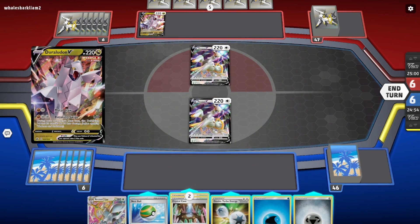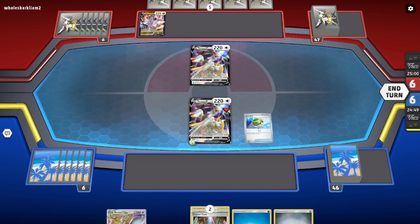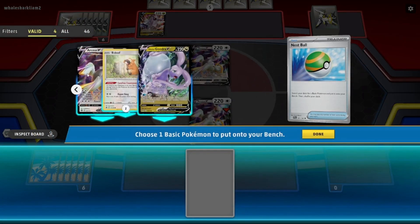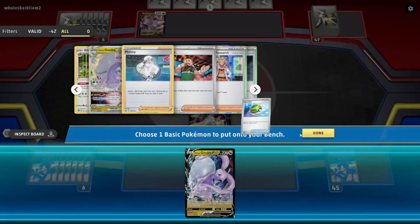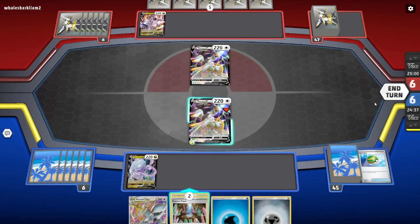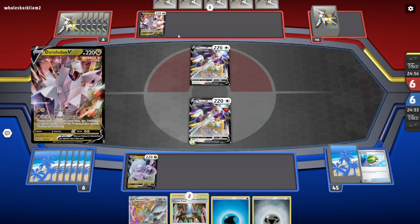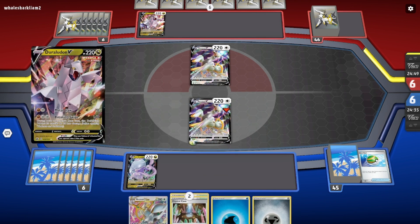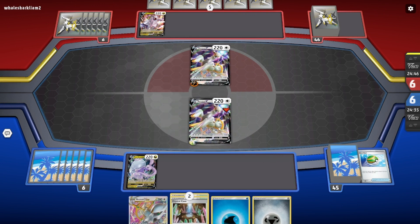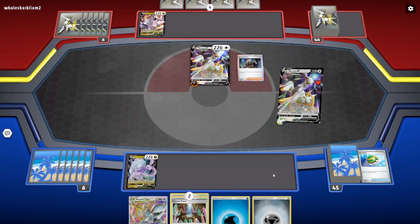My opponent played Duraludon. One Gudra is prized, so that's important to note. Crystal Cave helps my opponent as well as myself, so I'll have to think about when to play it. I also might want Path down, because Duraludon V-Star will be immune to the Arceus with the DTE attached — so I don't want to get more DTEs attached.